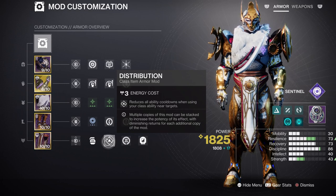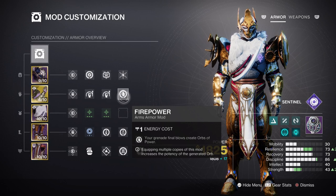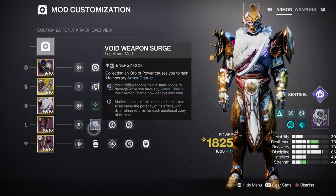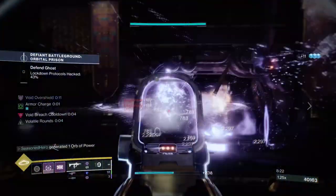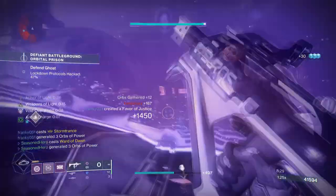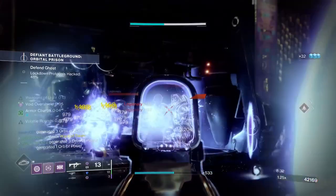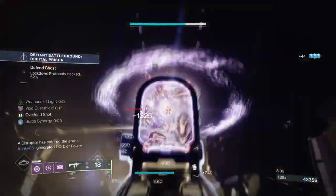For armor charge mods, having Charged Up times 2 is a must for the extra armor charge slots it provides. To support armor charges further, the Void Siphon, Firepower, and Reaper mods give you the simplest way of creating armor charges. This helps with the Void Surge mod for that extra bonus damage to your void weapon of choice. Special Ammo Finder is great if you intend to use a stasis fusion rifle with Chill Clip. Ashes to Assets helps get your super ready to use your Bubble for enhanced damage, and Proximity Ward gives a brief overshield upon doing a finisher.